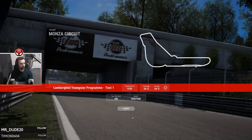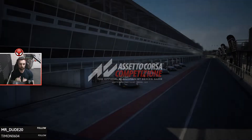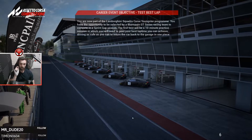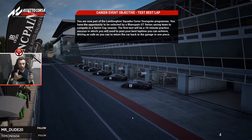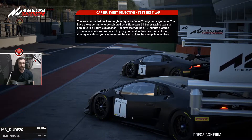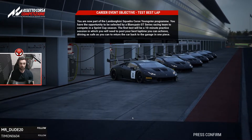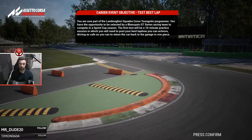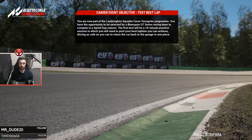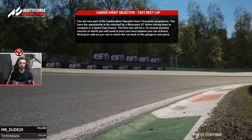That was a pretty good little intro video. It tells you that you're going to be doing a few tests - practice first, then build up your pace. You can see that we're going to jump in the Lamborghini. There's no stickers on it, no liveries, so it's just a blank car. You are now part of the Lamborghini Squadra Corsa Youngster Program. The first test will be a 10-minute practice session in which you need to post your best lap time, driving as safe as you can and return the car back to the garage in one piece.